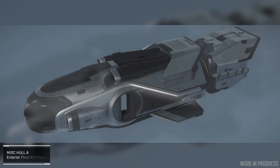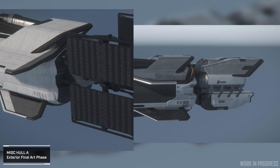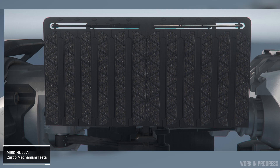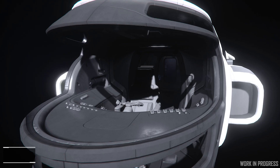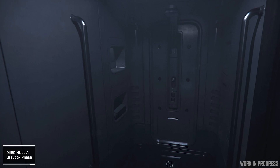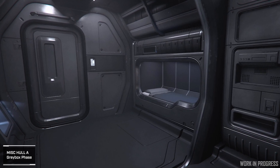While that wraps up our multi-week coverage of the new ships and vehicles of this year's Intergalactic Aerospace Expo, let's take a look into the future with a special vehicle-themed sprint report. Members of the EU vehicle content team have returned their attentions to the Hull A and Hull C, continuing to refine previously done work in order to bring it up to current standards and, most importantly, current metrics. We learn with each and every ship we make, and it's essential to take those lessons forward to inform each ship yet to come.